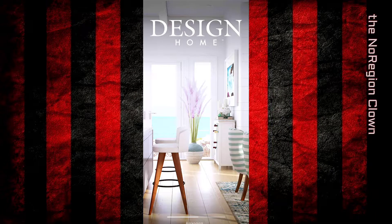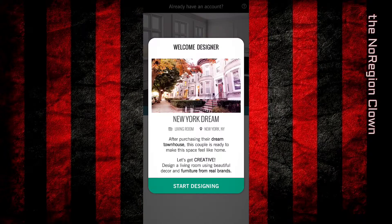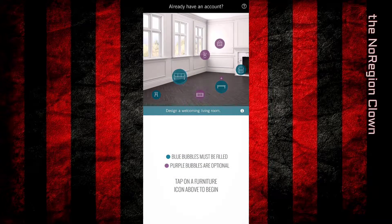Okay, we're gonna be playing Design Home. I don't remember what this is or where I saw it, but it's about designing a home obviously. Start designing — blue bubbles must be filled, purple bubbles are optional.